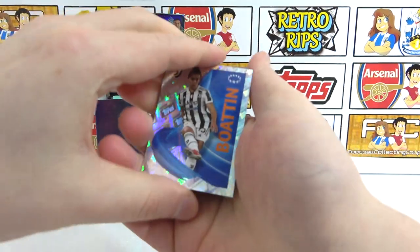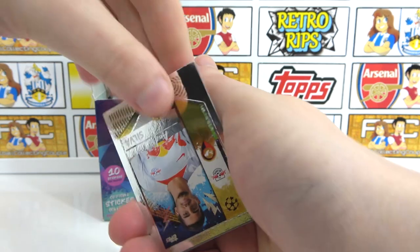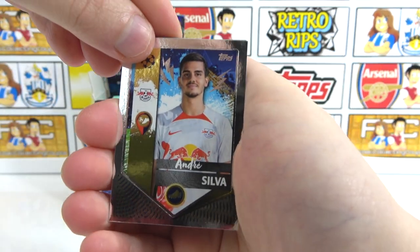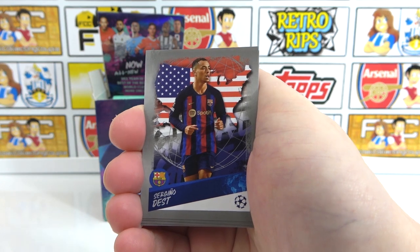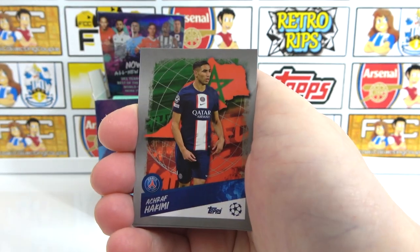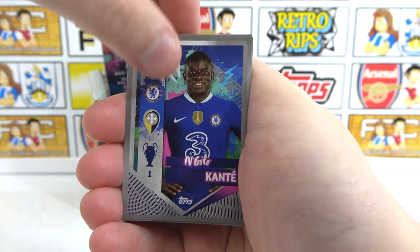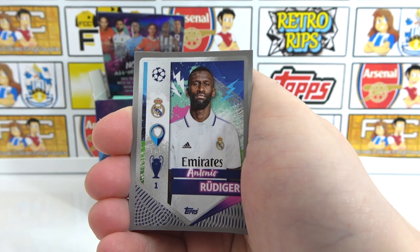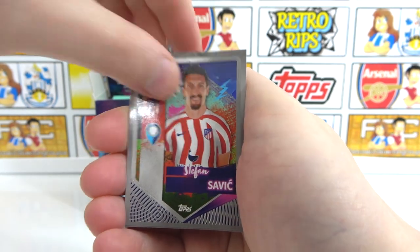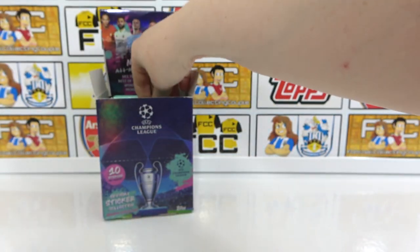We've got a Boatsnin as the Women's Champions League shiny. And then Andre Silva, a Worldie Dest, and Alison. Another Worldie Hakimi, Kante, Rudiger, a Savage, Fernando, and a Tuta. Why am I getting all the weird packs? This is not fair.